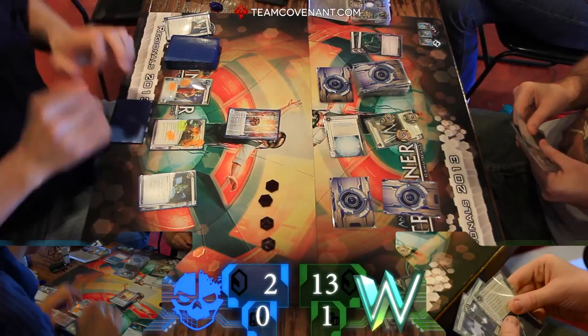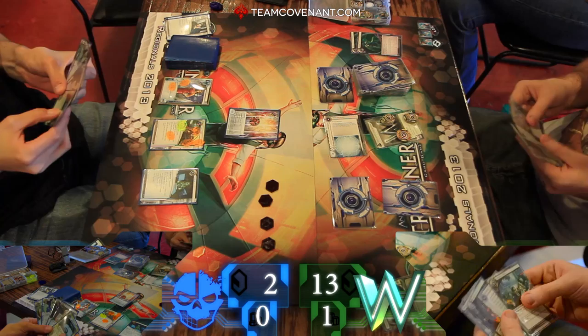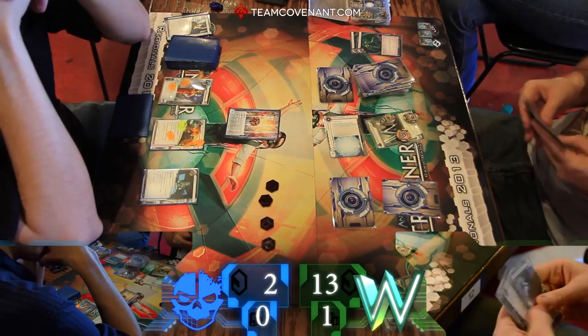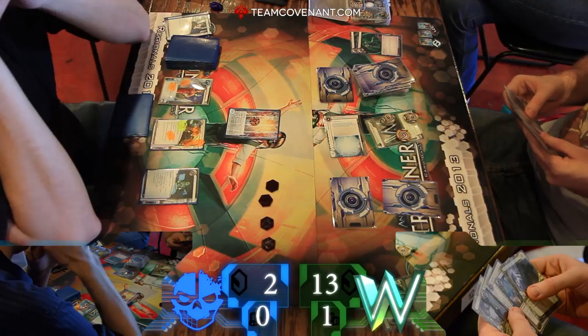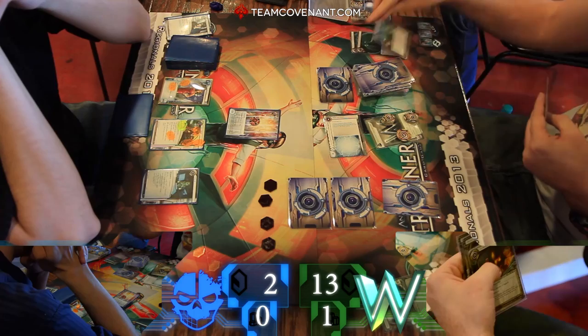Grant makes a nice play here — plays out Mr. Lee, hits him twice, and hits Katie yet again. So we've got a very obvious rhythm here: always put three on Katie. That's right, because the economy is just ludicrous. Back on Travis's end, he's got a decent hand there, drawing his card. And we've got a remote with two pieces of ice protecting it.